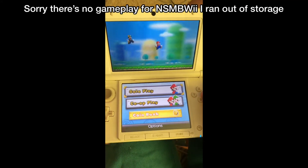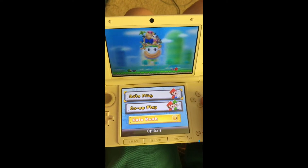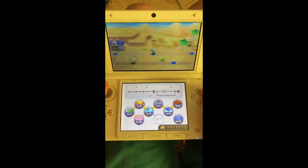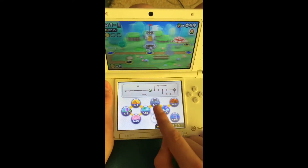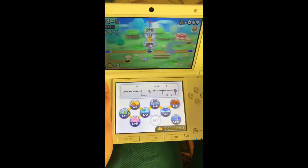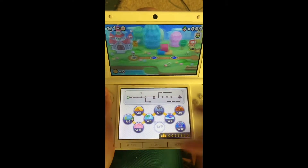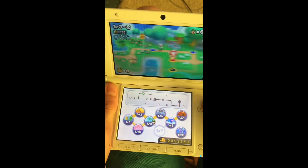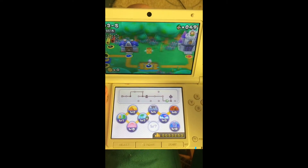So this is New Super Mario Bros 2. As you can tell already, the title screen music is the same as the original DS counterpart, except with just additional bars and do's. You can also play as Luigi here. You still have your grass, desert, beach, snow, cloud and volcano or lava. But the jungle and mountain themes — the jungle is tied into World 3, and the mountain level is cut entirely.